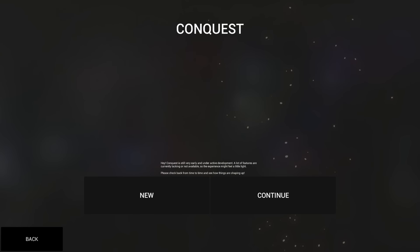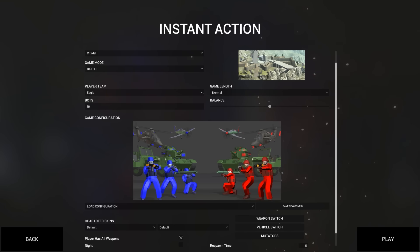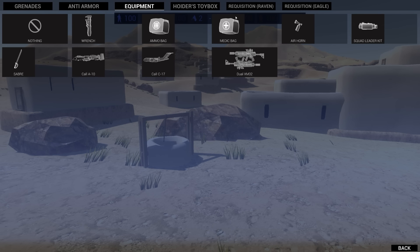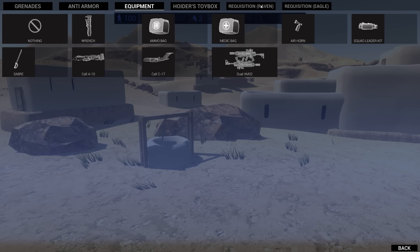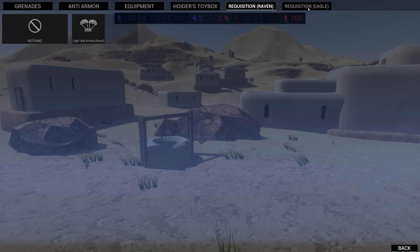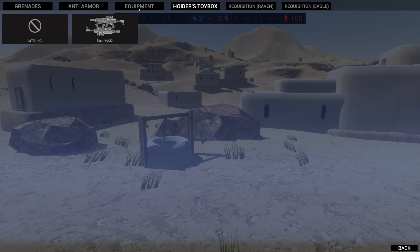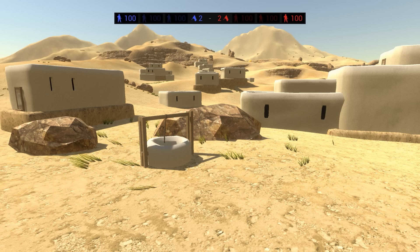Welcome back to Ravenfield. Here's a question: what if in Ravenfield you completely overhauled all of the vehicles? That's what we're going to be seeing today. My team has a light tank drop that we're going to be adding, and we want to add Eagle and Ravens just to see the difference. We're going to be summoning them via airdrop, like via smoke grenade.